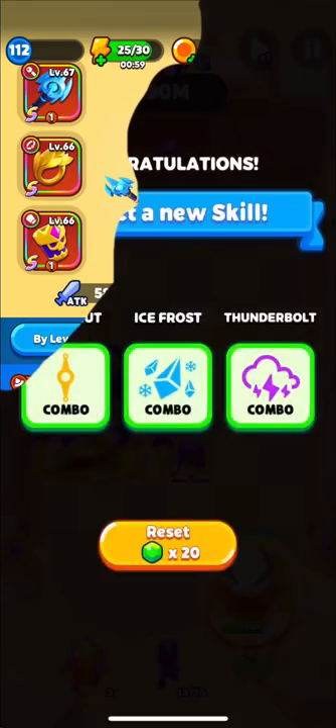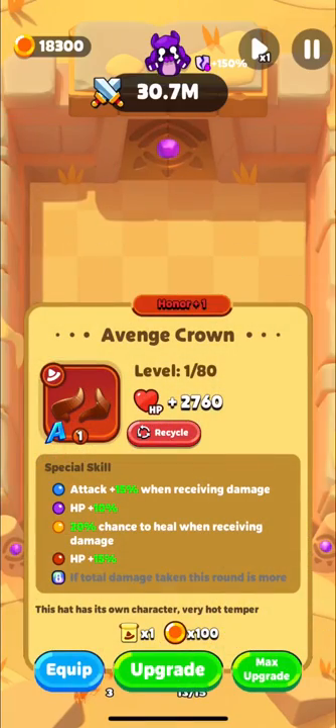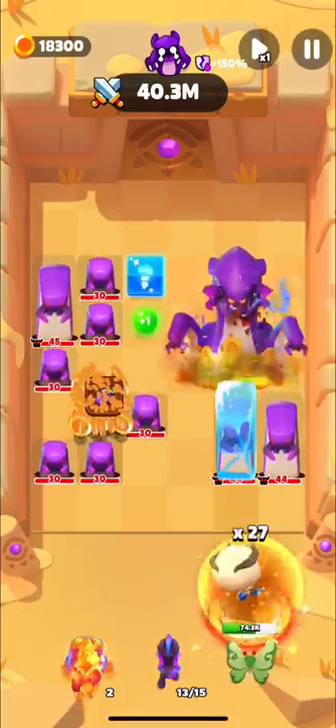The best first three equipment pieces were Relics, but the best crown is Avenge Crown. It gives you plus 15% attack when receiving damage and a 20% chance to heal yourself when receiving damage. The second skill is very useful here and it'll let you survive longer.